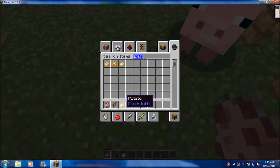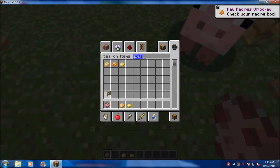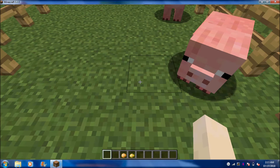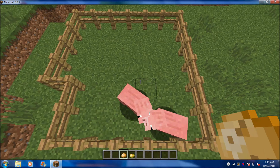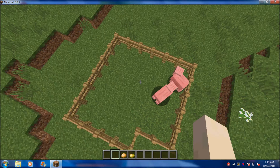So I'm getting potato — there are regular potatoes and there are poisonous potatoes. The poisonous potato, pigs do not eat, and if you eat the poisonous potato you actually die. So if you want to breed the pigs, you just click one pig and then click the other.